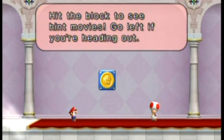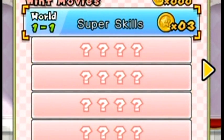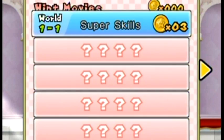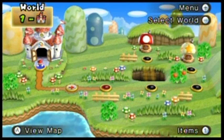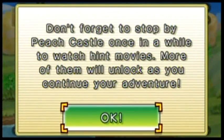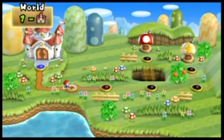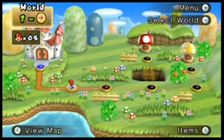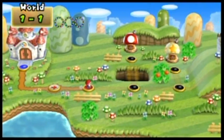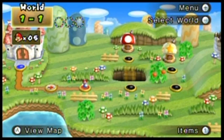As you collect star coins, more movies will unlock. So you hit this box. This movie right here, called Super Skills for World 1-1, costs three star coins to unlock. To unlock all the movies, you'll of course have to have all the coins and spend them. They show you how to get through levels easily, or just show you where secrets are. This arrow here — you'll unlock something later once you do a task, which I'll show you as well.